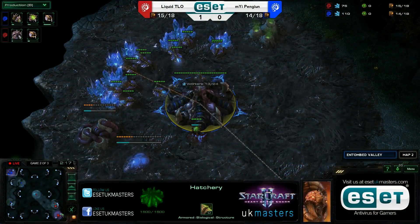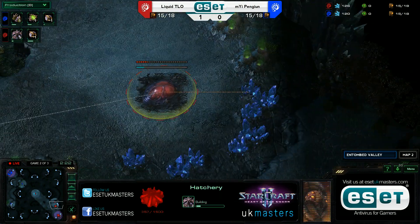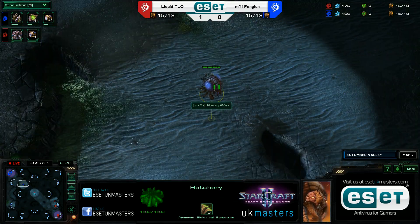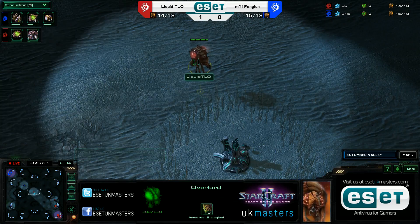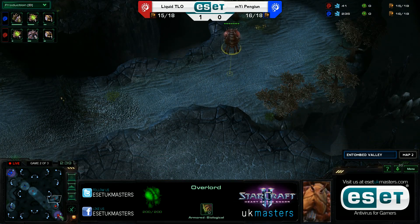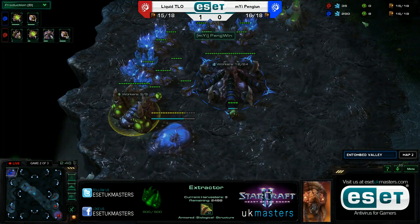Right imbalances due to the pylon warping, as I'm sure you're aware as a Protoss player yourself. Penguin is actually not aware of the fact that his 4th cross spawns. He's going to be scouting to the vertical position, so he's going to be wasting a little bit of time. TLO, on the other hand, is sending his overlords straight across, so he will be finding out where his opponent is spawning, because he already knows.